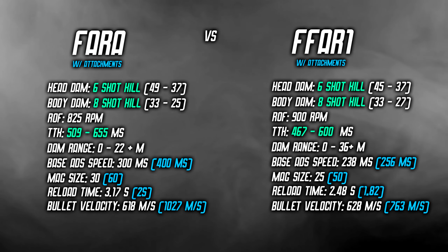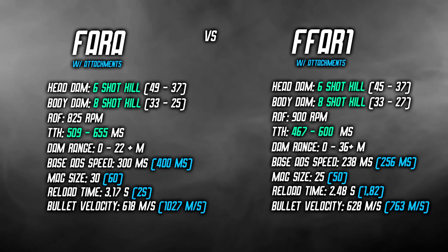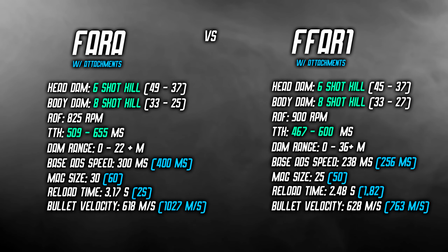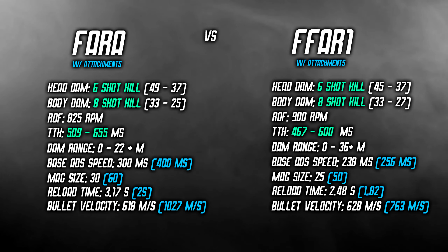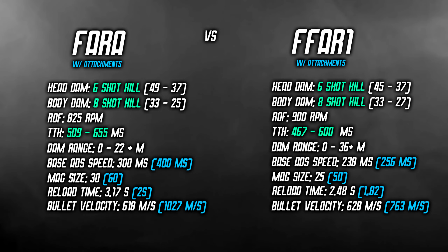Starting from the top, the headshot damage for the FFAR is 49 up close then drops to 37. The body shot damage for the FFAR starts at 33 and drops to 25. For the FFAR1, at close range the headshot damage is 45 dropping to 37, and body shot damage starts at 33 dropping to 27. The rate of fire for the FFAR is 825 rounds per minute; the FFAR1's rate of fire is 900 rounds per minute, and that translates into the time to kill as well — the FFAR1 is about 50 milliseconds faster at all ranges. The FFAR's damage drop-off point is 22 meters, while the FFAR1 drops off at 36 meters, so the FFAR1's damage drop-off is better.